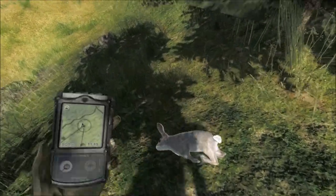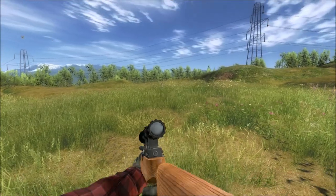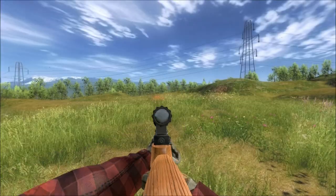There is a rabbit — I can collect it. They do look very realistic. The animations are very nice on them. They are quite sneaky though. You find them on Logger's Point.